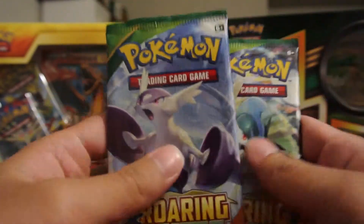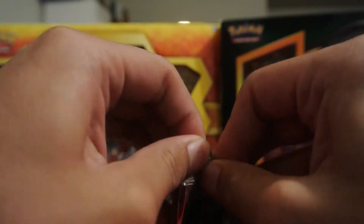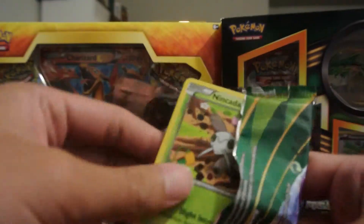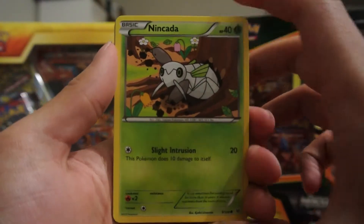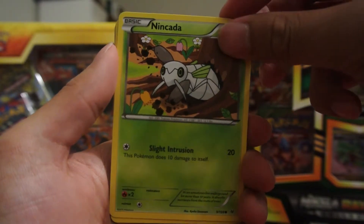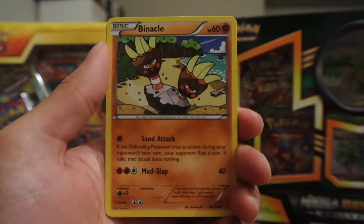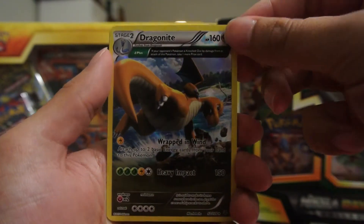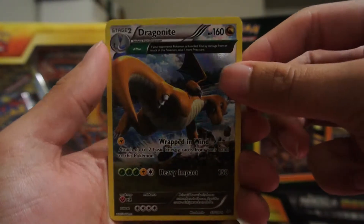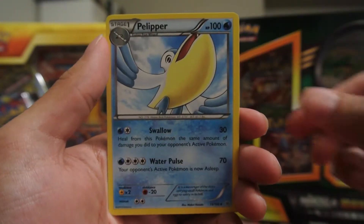So we're going to start off with Latias. First up is Nakata, Dokopi, Shepet, Galegar, Minical, and Sub 2. And a Hollow Dragonite — pretty sweet. Token, Revive, and a Pelipper.